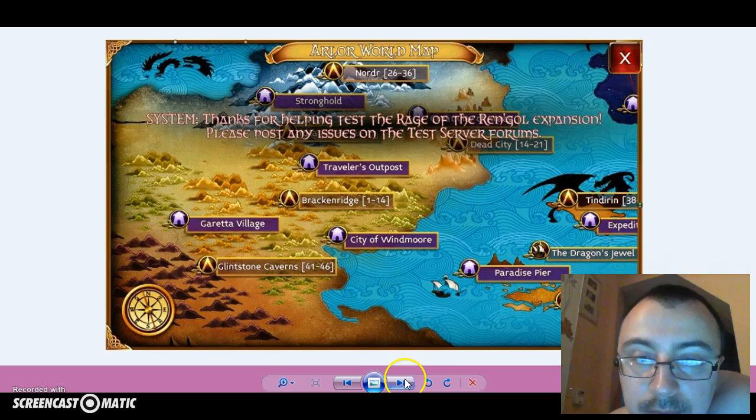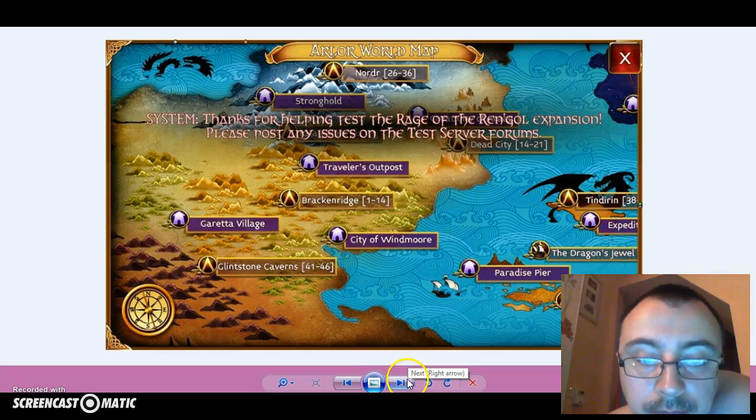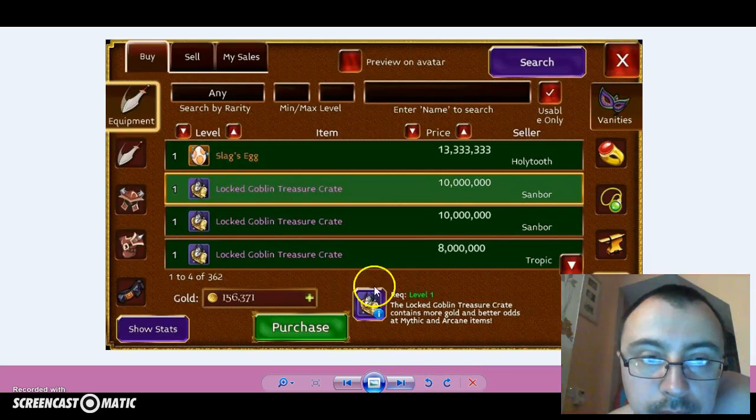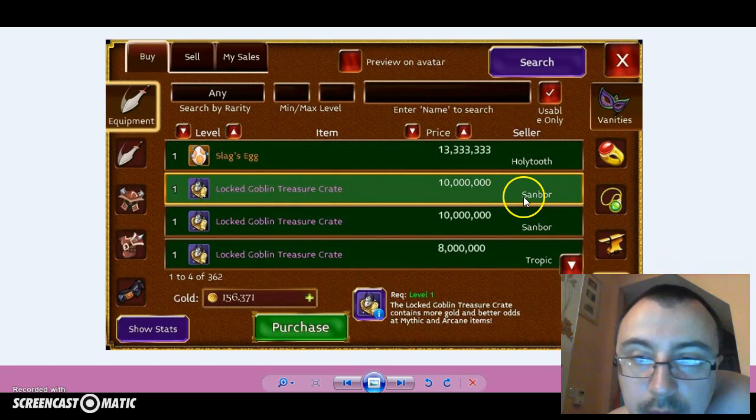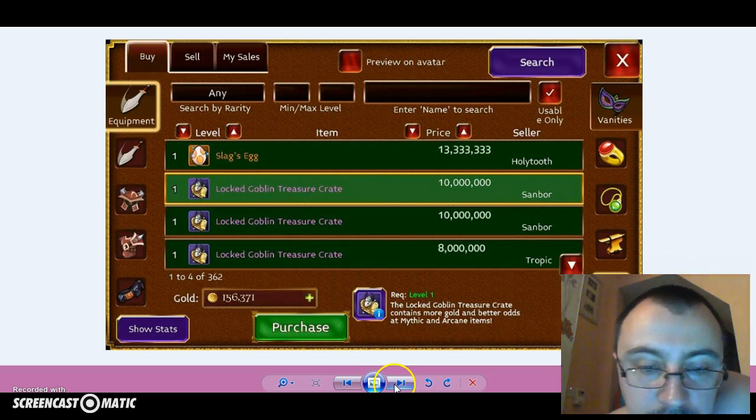You can buy the fragments. This is at Cleanstone Caves. Look at that — Sandbox. Friends of our guild — 10 million for rockets. Good job.